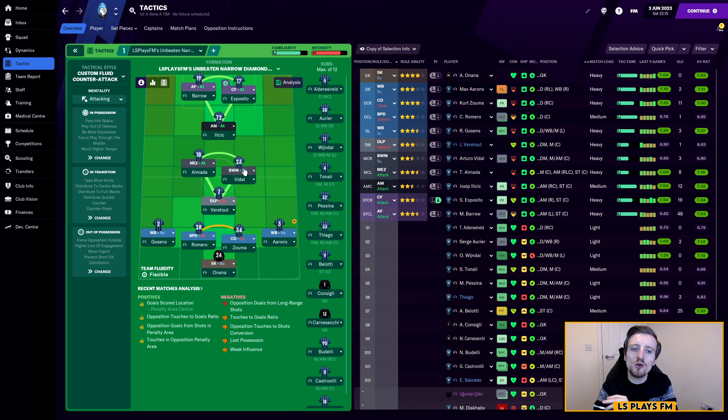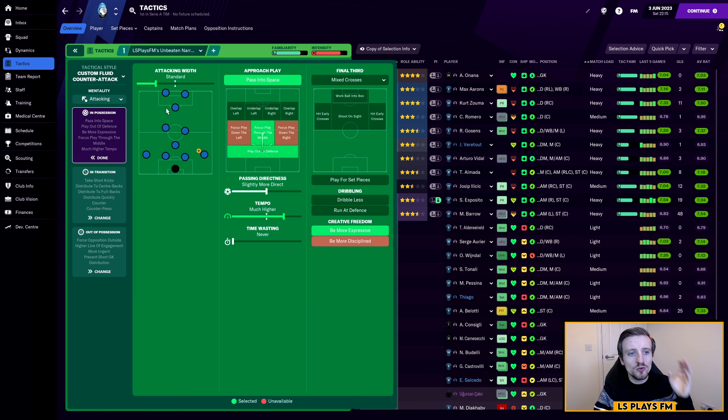Now I'll start running through the roles and then we'll get into exactly how this tactic works. It first of all has a sweeper keeper on support and two wingbacks both on support. It then has a ball playing defender on the left hand side, a sweeper keeper on the right hand side, and a central defender on cover. That can always be a ball playing defender on cover — either way works — and I like to have one on cover just because it helps to stop getting too many balls over the top. We then have three central midfielders out of our four. We have a DLP on defend, which I feel was originally a half back in the original tactic, but the DLP on defend just works brilliantly — they get really well involved in attacks and they defend really well too.